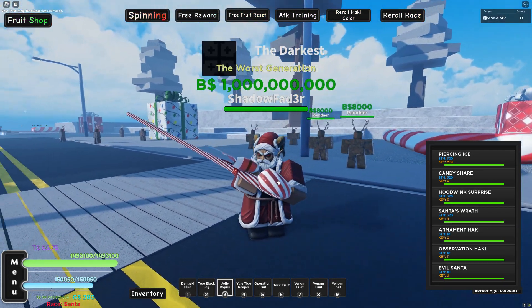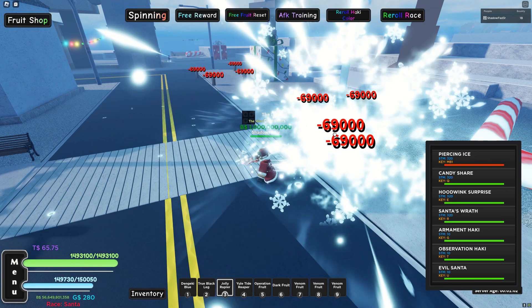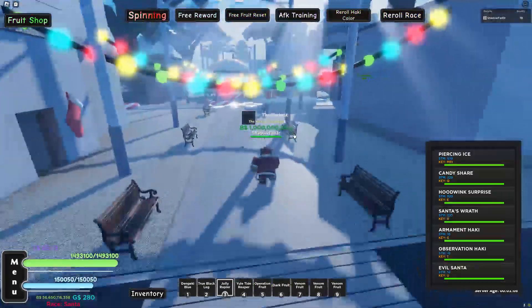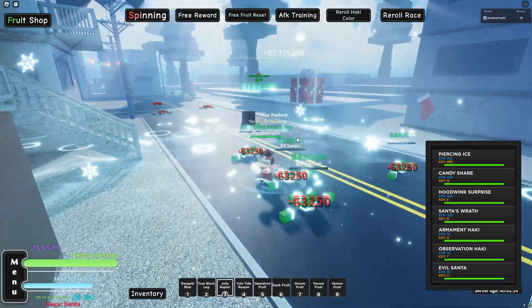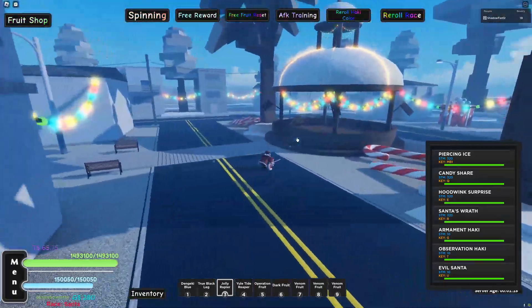All right, as you guys just saw, we just transformed. And this transformation is actually insane guys. Let's test the left click - and the left click is actually a move, not a swing. It doesn't just move; it's an AOE and it's really OP guys. You just attack and it attacks the general area in front of you. Look at that left click - look how big the range is guys. So that's Piercing Ice.